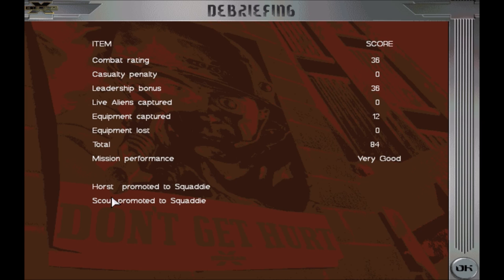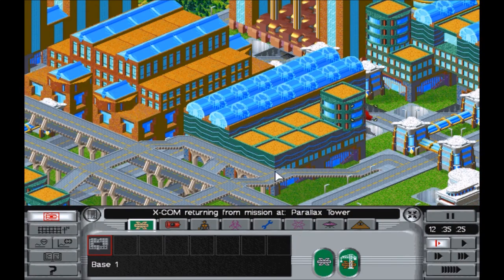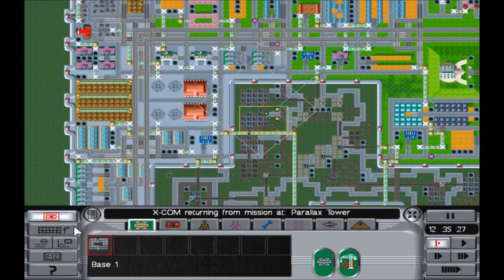Excellent. Horst promoted to squaddy, and Scout promoted to squaddy. What — Dark Angel gets nothing? Oh, sorry, Dark Angel. Excellent, very nice. Now we get to head back home and we get some new research, but we haven't finished the first of it yet, so not too important. We're going to head back home. You're welcome, Parallax Tower.